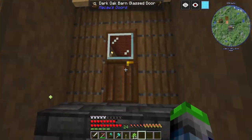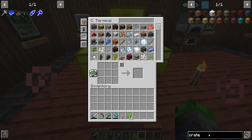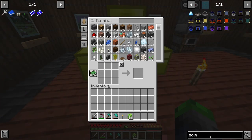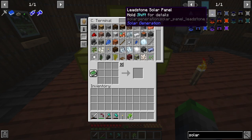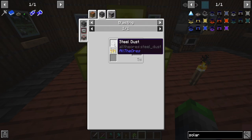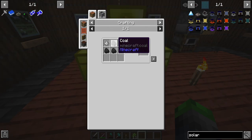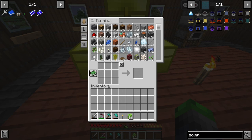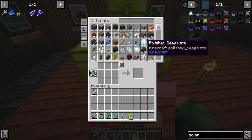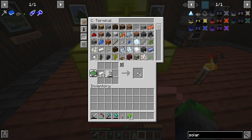Yes, we are going to be working on some solar panels today. That's how you spell solar. So leadstone solar panels — these require steel, which is what we're gonna need to be making right now. It just requires some iron dust and some coal for one steel dust. So what it means is I got to take a hammer and then use some iron like so.